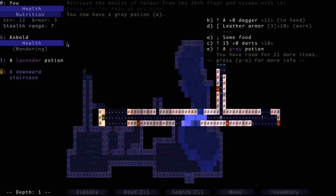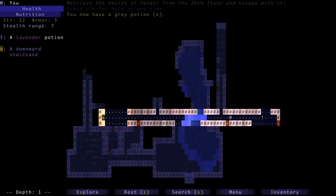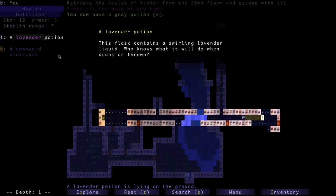You can also see next to the armor, weapon, and darts a number in angle brackets — this is the amount of strength you need to wield that item without repercussions. You can wield something with a higher strength requirement but it would have massive penalties. I have 12 strength — I can still wield something requiring 20 strength but it would be so outweighed by the repercussions it wouldn't be useful. We also have some darts to throw and a bit of food.